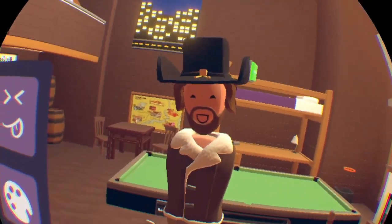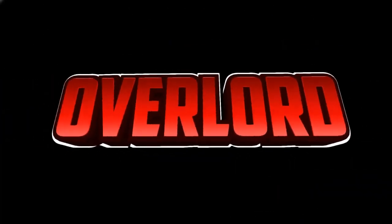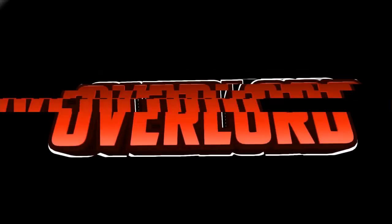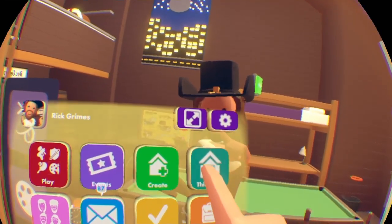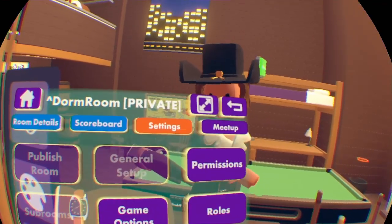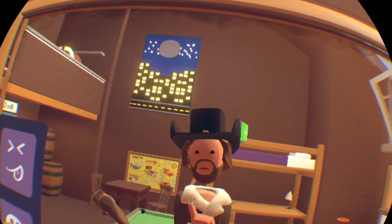This is Overlord, and today I'm going to show you how to fly in your dorm room. First, pull your watch up, then go to this room, then go to Rolls, and then go to your dorm room.